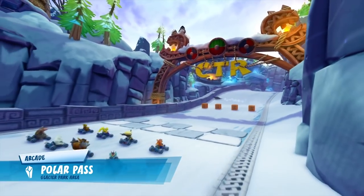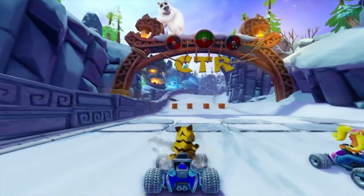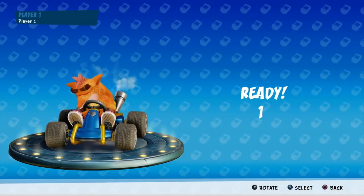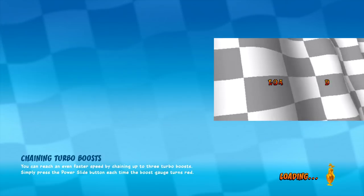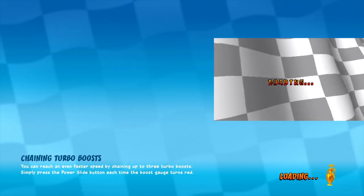At first I thought these blue texts were for trailer purposes, but no — the blue-themed banner is part of Nitro Fueled. And talking about blue, here's the lobby menu. There's a flag in the background, however they went with blue, white, and black. Do you think it would've looked nicer? It would've been cool if it was moving too. As for the load times, unfortunately — I knew this was coming — they got longer.